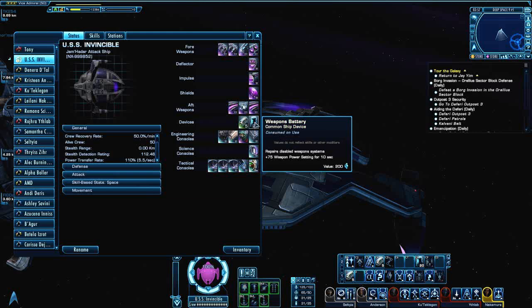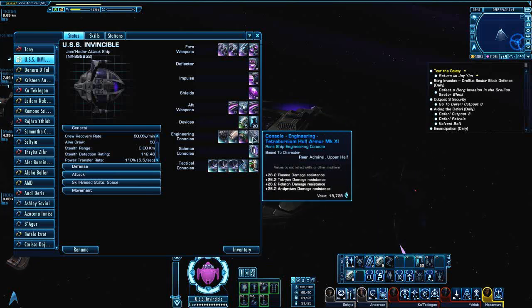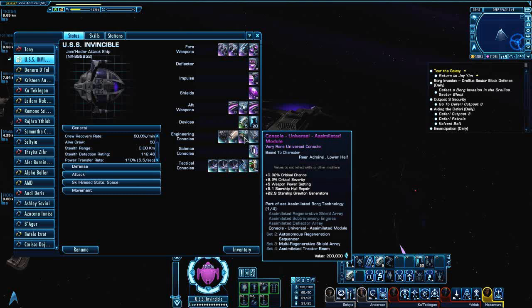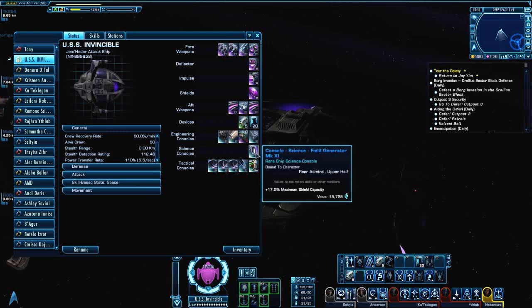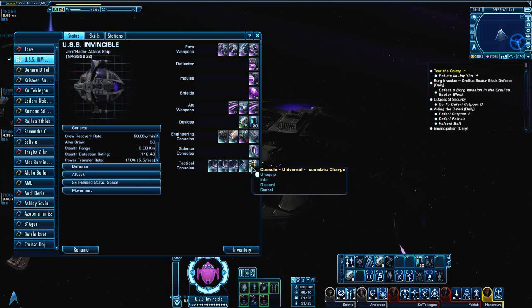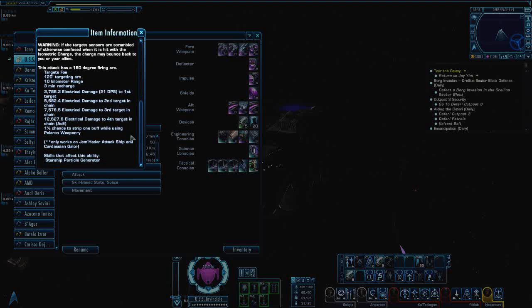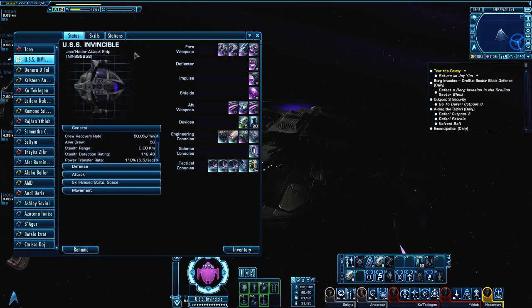As my devices I have Deuterium surplus and weapons batteries. Then you have Neutronium alloy, which I use on every ship. I have the ablative hull armor, I have the Tetraburnium hull armor. Then you have the universal assimilated module — I think they're going to get rid of that soon, but I like to use that module on this ship. For my one science console, a field generator for the shields. I use three Polaron phase modulators to help my Polaron weapons out. Then I have a zero-point quantum chamber and an isometric charge, which has a couple extra things that go just with the Jem'Hadar Attack Ship or the Galor. Isometric charge is freaking awesome and I love this console on this ship.